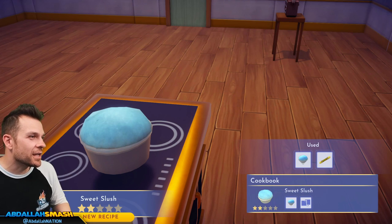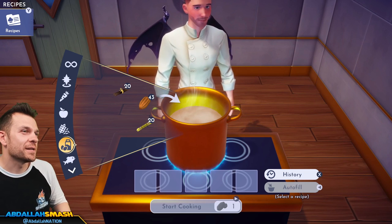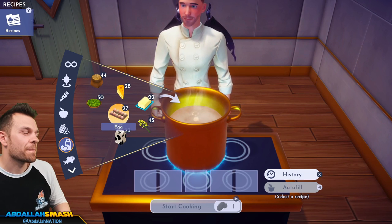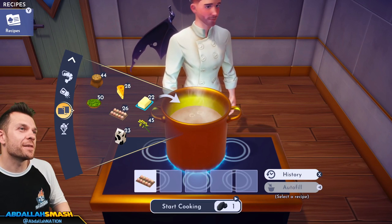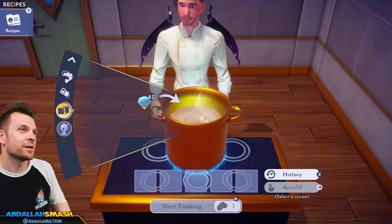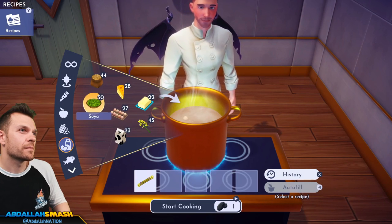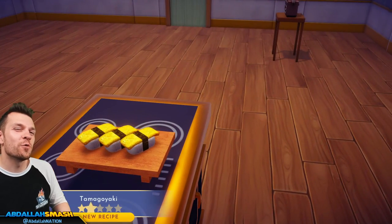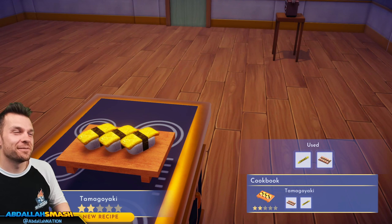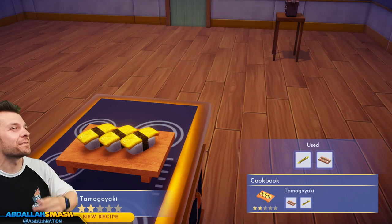Tamago yaki — that's egg! Egg and sugar cane. Those are one of my favorites — I always order at least one. Just a little dessert sushi. Yummy!